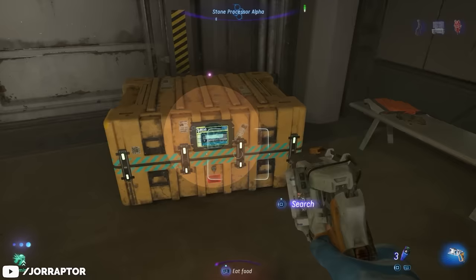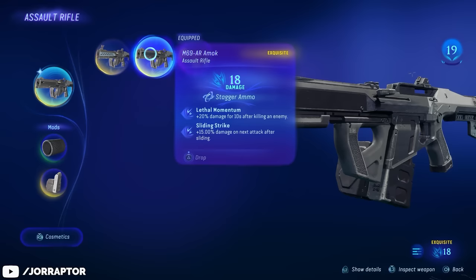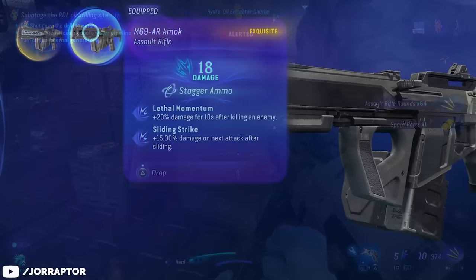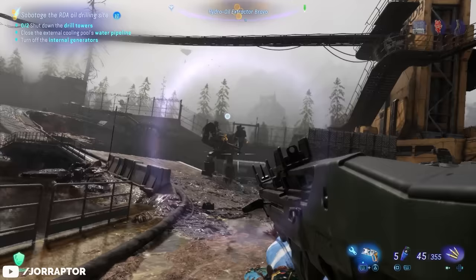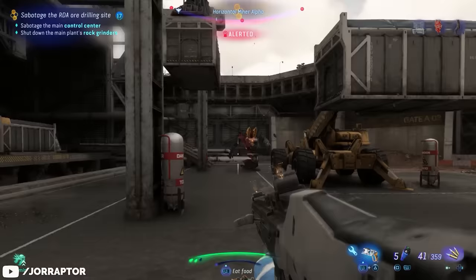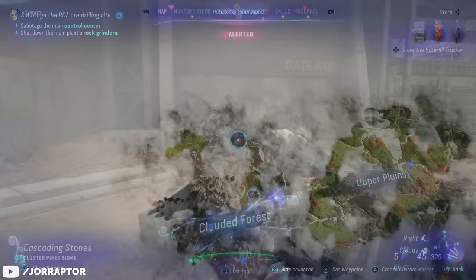The best assault rifle in the game is the M69 AR Amok, with 18 damage and some amazing perks to increase damage further. Like getting plus 20% damage for 10 seconds after killing an enemy, and also dealing 15% more damage while sliding. So the tactic is: slide first and then shoot — the game kind of feels like Call of Duty. You also get this rifle's ammo back from M-suits you take out. It's a reward from the other level 19 RDA base called the Horizontal Miner Bravo, found in the Clouded Forest.